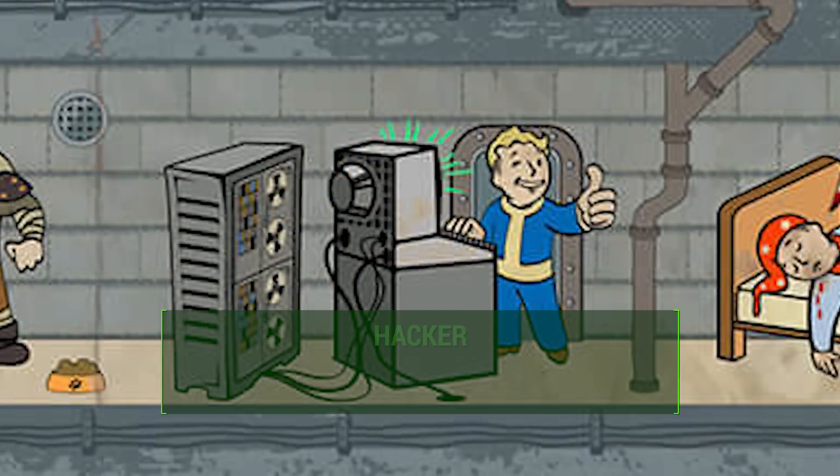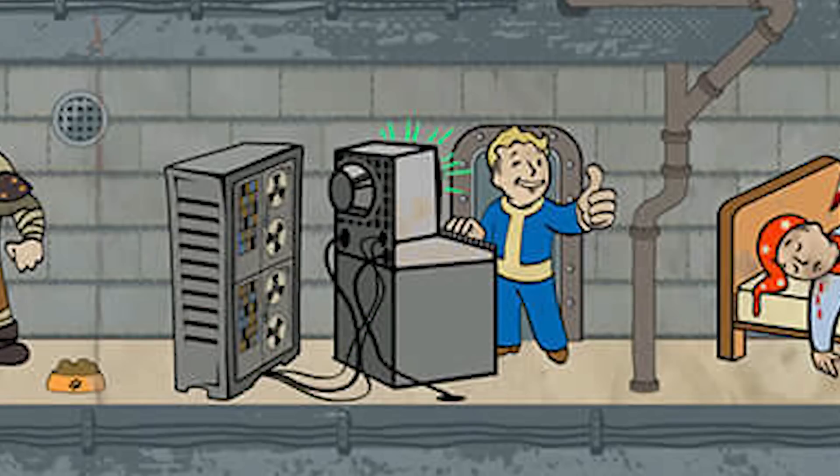At Intelligence 4 is Hacker. This is a confirmed perk, but we don't have an official description. We can assume that it increases our ability to hack terminals and opens settlement crafting options. Hacking used to be part of the science skill, and that's now wrapped into the intelligence perk tree. We can assume it will let us hack higher level terminals, maybe even give us more attempts on those terminals so we don't have to worry about lockouts. And of course, there are settlement crafting options involving terminals, so if you take Hacker you will increase those crafting options.